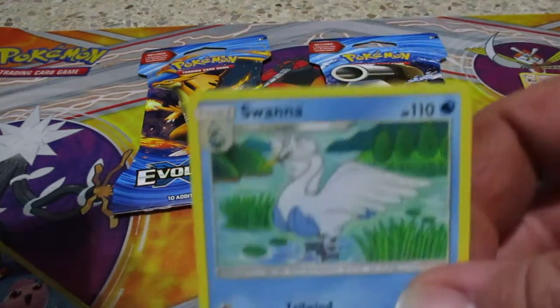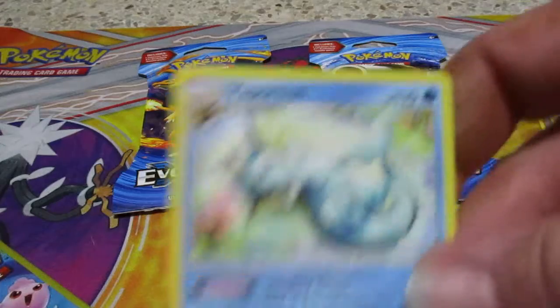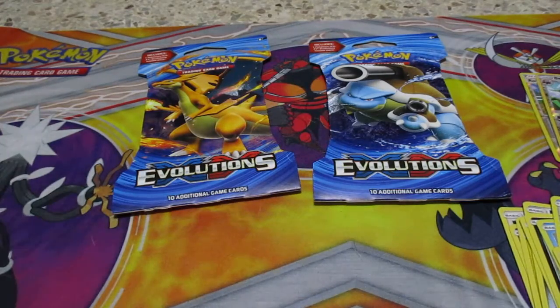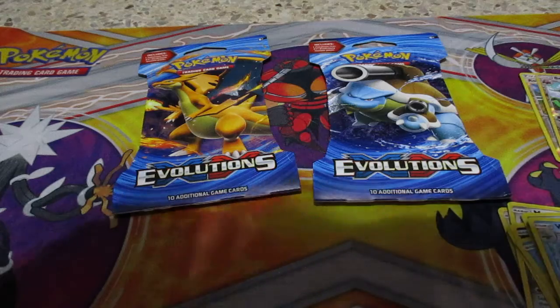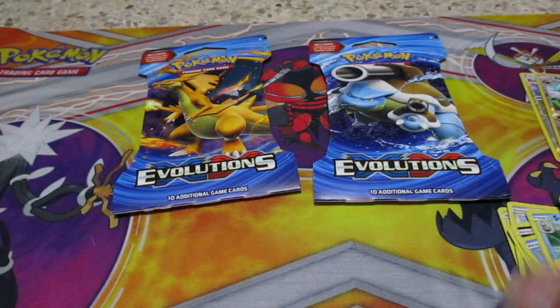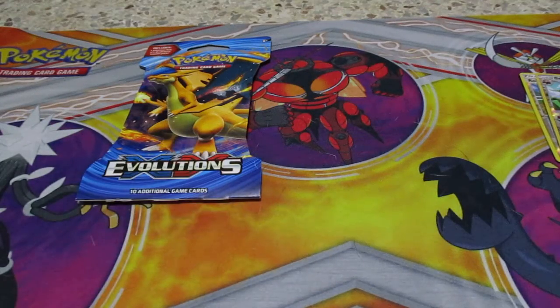Temple, Swana - oh look, Vaporeon! Alright. We got Rufflet, Warren, and Floette. Alright, so that's the mini packs. Let's do the one with Blastoise now - the XY Evolution packs.